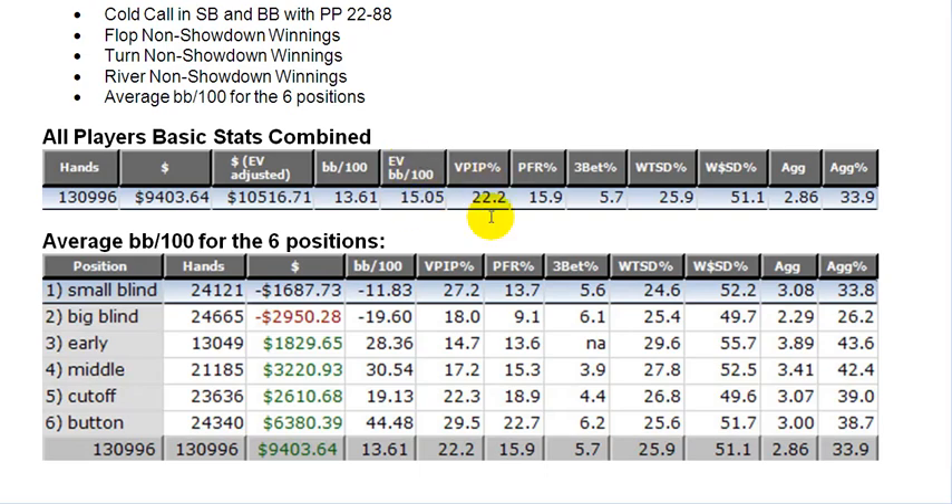These 6-max winners are playing 22% of their hands, with roughly a 3-2 or 4-3 VPIP to PFR ratio. The 3-bet is very similar to the full ring guys — full ring winning players at 5-6%. Went to showdown also very similar at 26%, won money at the showdown just over 50%, aggression factors of around 2-3, sometimes 4, and aggression percentage around 34%.